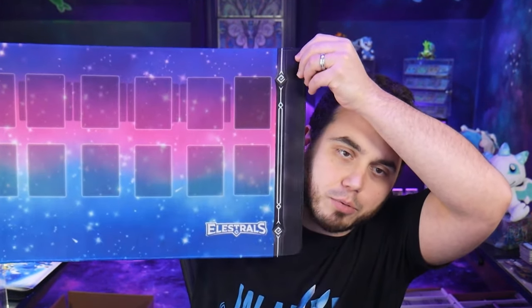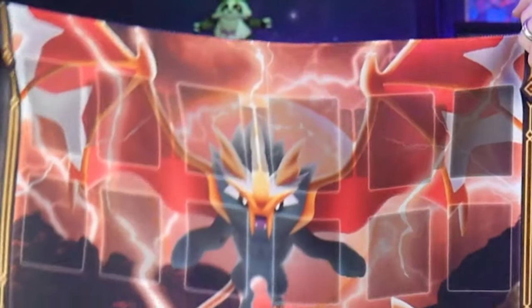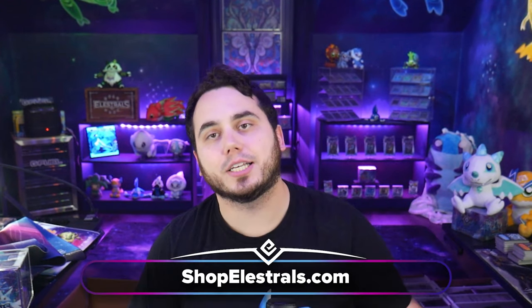We also have acrylic cases — one of the most highly anticipated Elestrals items is now available. Magnet locking top, perfectly sized for your Elestrals booster boxes. We had to customize these because our booster boxes are much bigger than other companies. You can use these with Kickstarter, first edition, and all future booster boxes. We also have new playmats. My personal favorite is the Starry Sky playmat — the one I use when you see me stream. We also have the Pentair Stellar playmat and the Full Art Stellar Sonicore playmat, limited edition — you guys actually voted on that one. Accessories are now live for Shattered Stars members — check your emails. Everyone else, it goes up tomorrow.